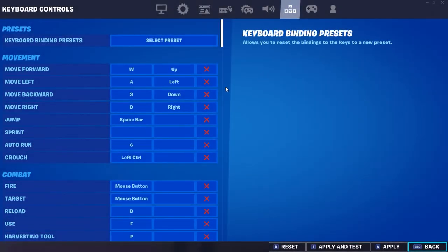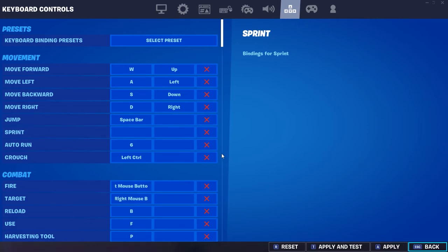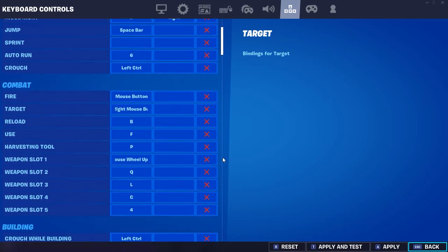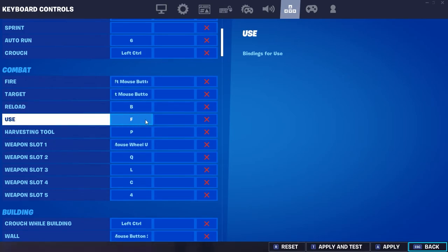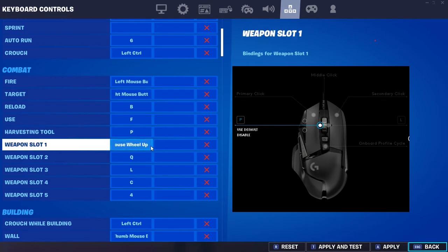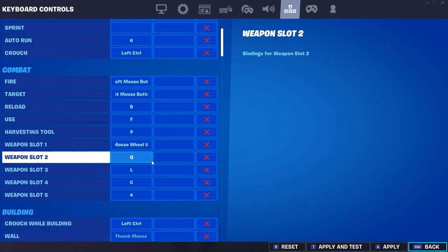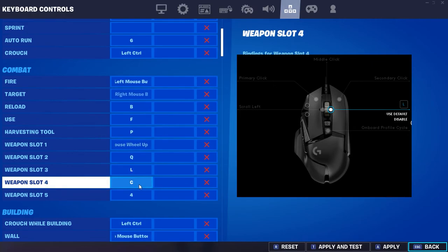For my keybinds, I use WASD, space to jump, auto run — don't need a sprint button because we have auto sprint — and left control for crouching. My reload is B; I hit that with my thumb. My pickup button is F — used to be E but F just seems better. For my harvesting tool, I use a button on my mouse where I flick my mouse to the left with my middle finger — I'll show a picture on screen — because I use the Logitech G502. Weapon slot 1 is for my shotgun, scroll up and Q for SMG, and L on the scroll wheel brings my AR. C is for snipers, and slots 4 and 5 are heals.